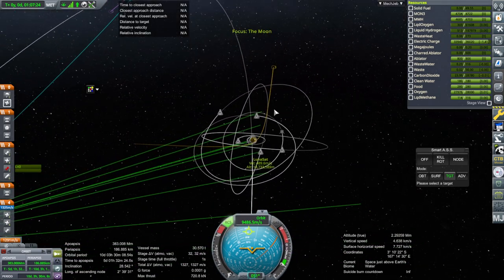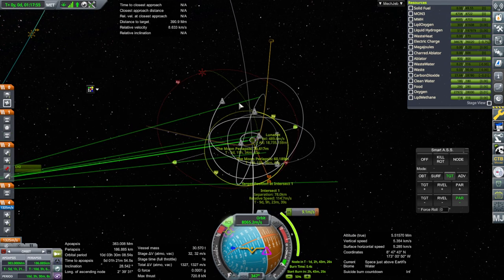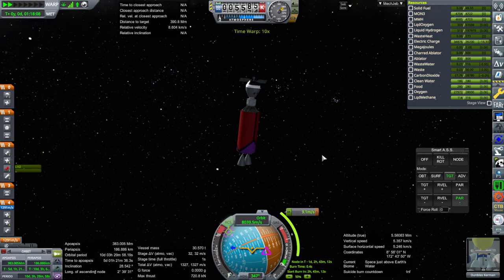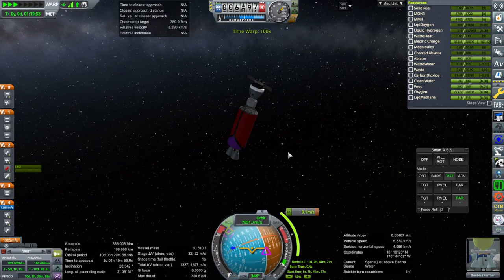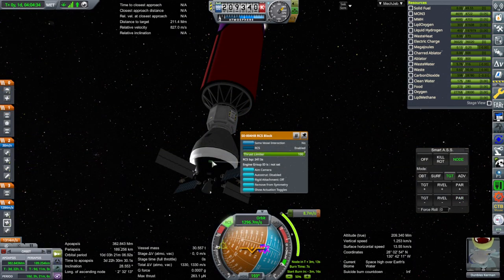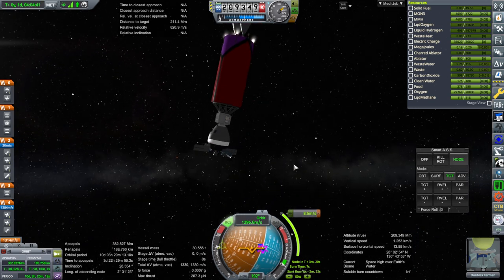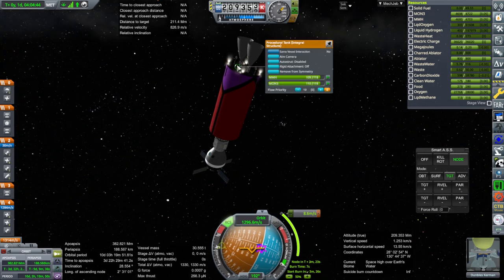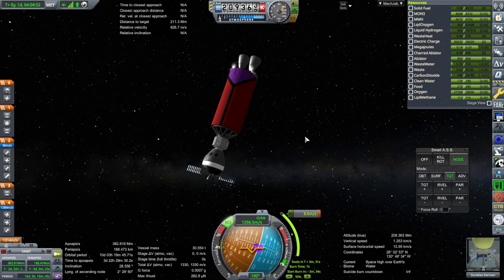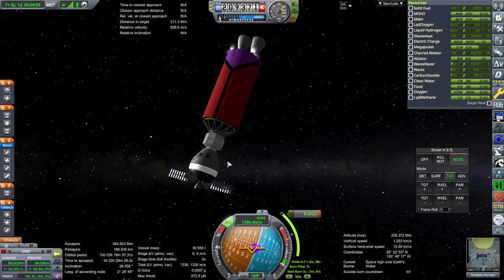The RCS on here should be able to do the mid-course adjustment node, so we'll use the RCS on this stage for that. I actually wonder why the thrusters on this bit aren't firing to help out - they're activated and they have the fuel. Obviously we did the transposition and docking so they're functional. I just don't know why they aren't helping out.